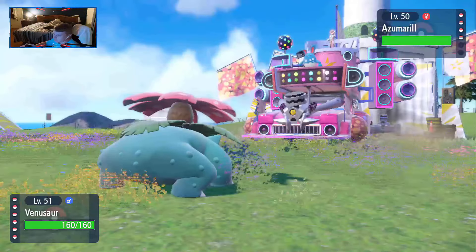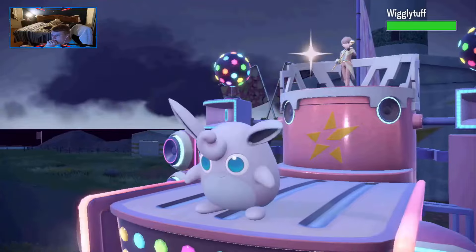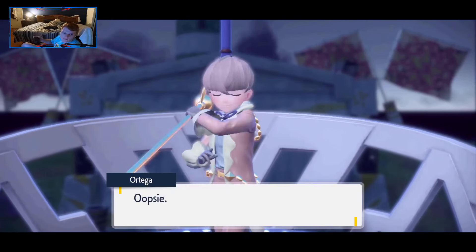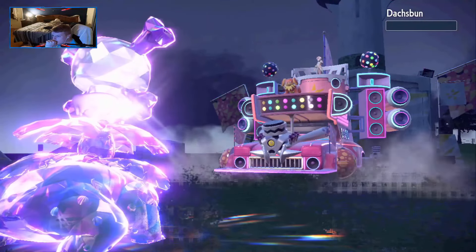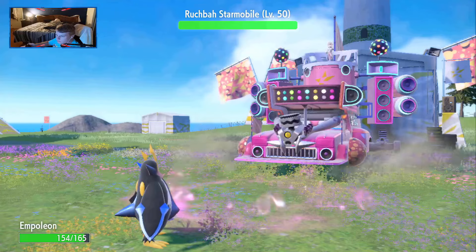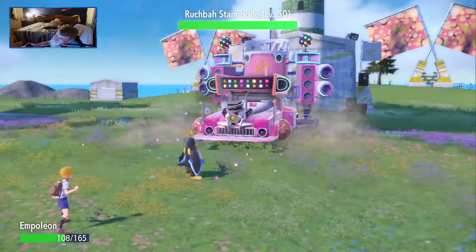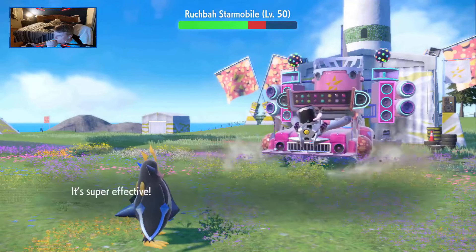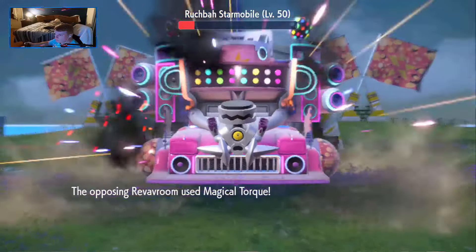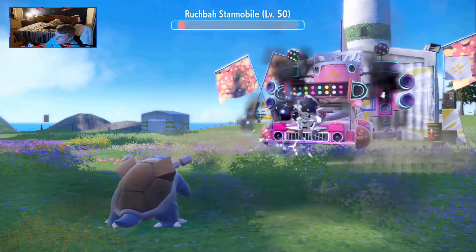We begin with Ortega. I lead Venusaur into his Azumarill. I Tera Poison Sludge Bomb to ensure I KO it in one shot. With Azumarill gone, he switches into Wigglytuff who faces the same fate. Dachsbun is next — it surprisingly outspeeds me, hits me with a Crunch and gets a Defense Drop. We retaliate with Sludge Bomb sending it to oblivion as well. With the Starmobile coming out and a Defense Drop on me, I switch into Empoleon who takes a Steel Roller very nicely. The Starmobile hits me with a Confuse Ray as I go for Flash Cannon, but I hit myself in confusion. I take a Magical Torque, then manage to fire off a Flash Cannon successfully. The next turn plays out the same, and I have Ortega on the ropes. With Empoleon weak I switch to Blastoise, and the pattern repeats — Starmobile goes for Confuse Ray as I click Flash Cannon, and I hit through confusion this time, finishing off Ortega.